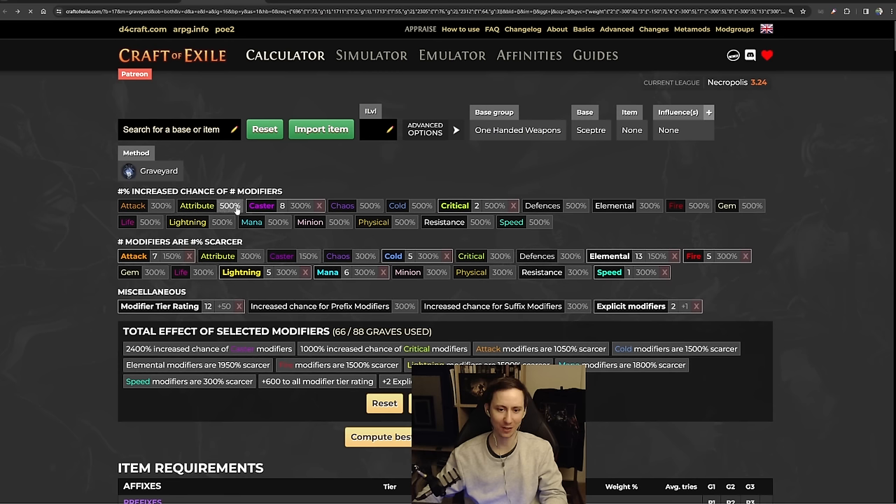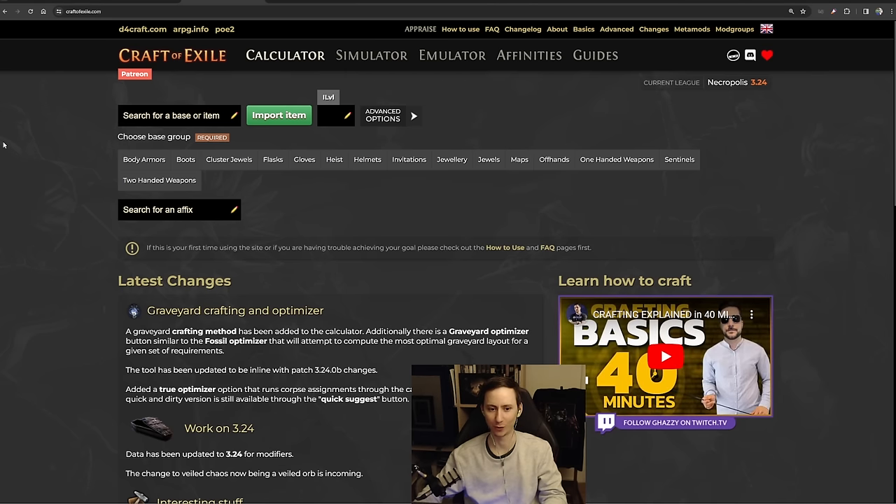Yo, hello everybody, it's Tuna. In today's video I wanted to show you guys how you can do a craft through the new graveyard mechanic pretty much from scratch — everything you need to know from basically planning your craft, setting it up, getting the right placement within the graveyard itself, how to make best use of all the additional modifiers like adjacents, rows, and columns. This is going to serve as a more general tutorial on how you can use the mechanic more efficiently. A lot of people are confused and there are still tedious things with trading, but now trading is becoming a lot easier and people have bulk options, or maybe you're amassing a lot of corpses to put into your graveyard.